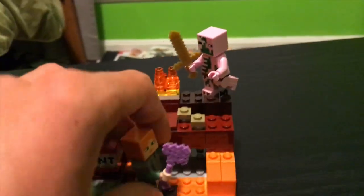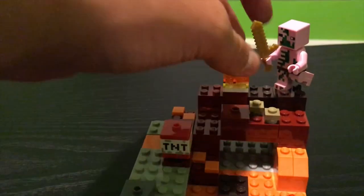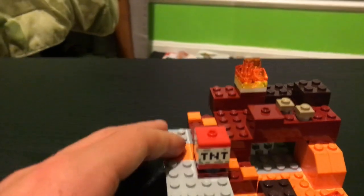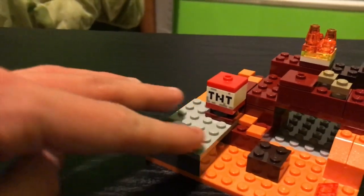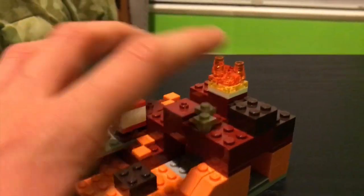As always, I'm going to remove the characters from the set so they don't get in the way or become a distraction while I'm trying to review the set. So here it is — this is the Nether Fight. As you can see over here, this is some gravel right here, and there's some soul sand here and some soul sand up here.